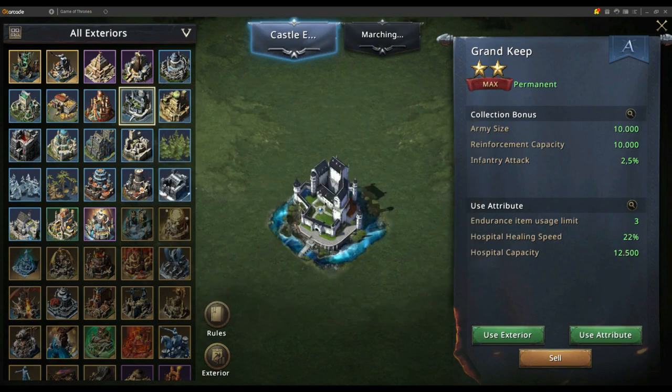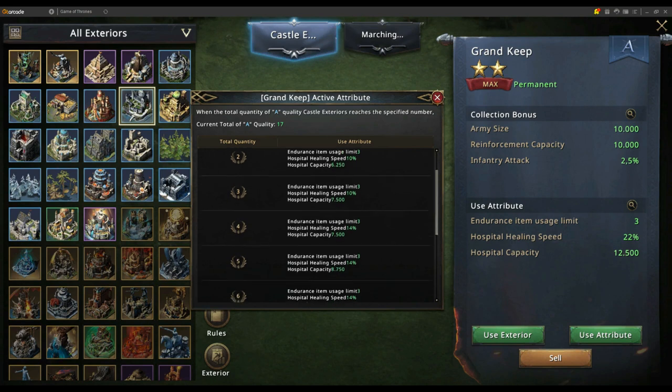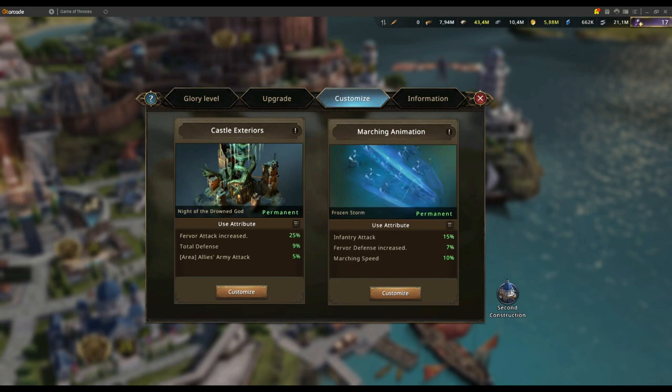I think the Grand Keep is the strongest exterior for a rally filler and reinforcement player in the AC season — not only for the collection bonus to army size, but also for the hostile healing speed you get. It starts at 10%, and as you collect more A-tier castle exteriors it goes up to 22%, which is actually a really big number.